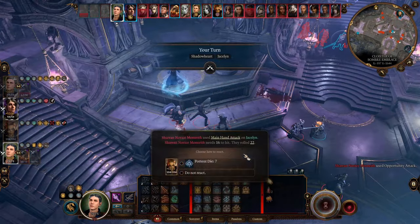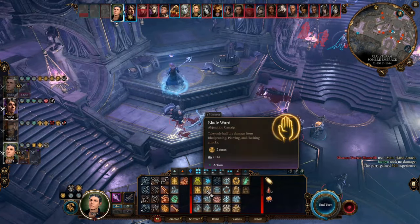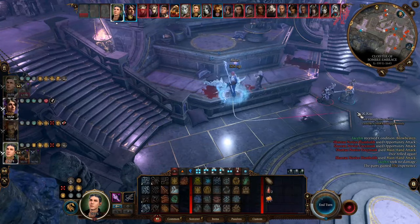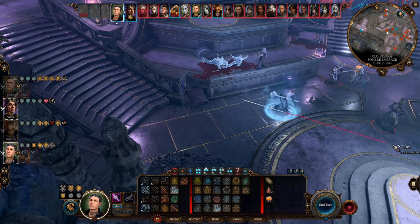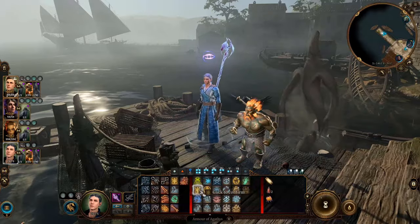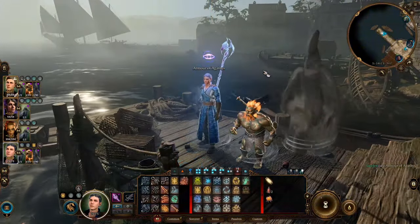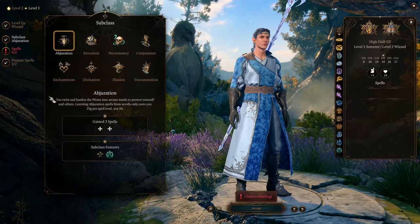Under normal circumstances, this spell will soon wear off because you are getting hit and losing those temporary hit points. But that's not the case for this build, because we have the Abjuration Wizard to constantly and significantly reduce the damage you take. It's not rare to see this build take a critical hit but take 0 damage. So usually, one spell slot is enough for our Armor of Agathys to last a whole day, and we can use our highest spell slot to maximize the damage it deals.